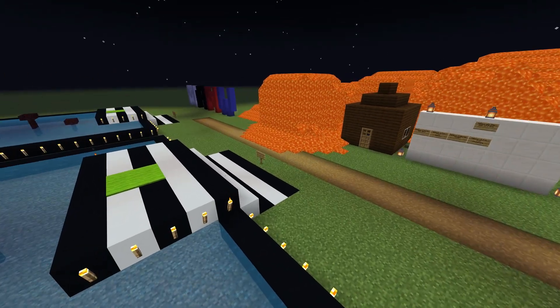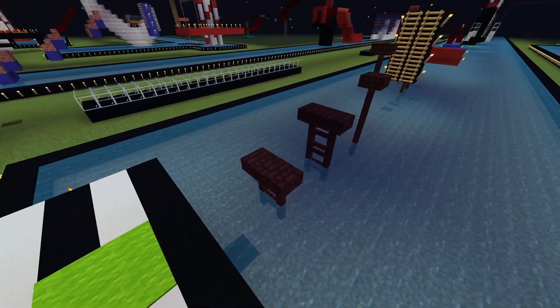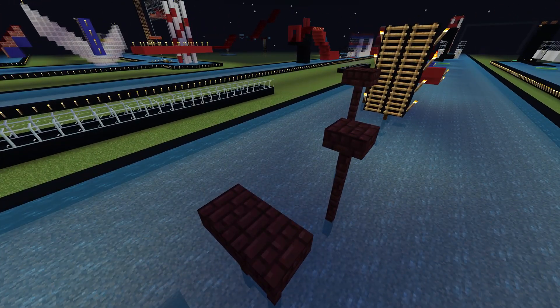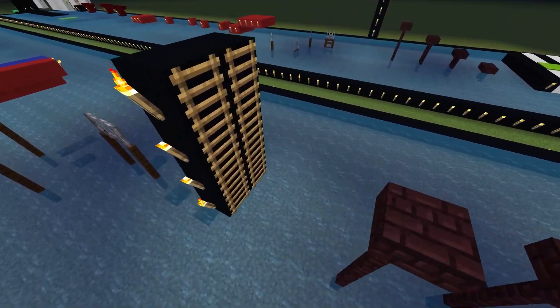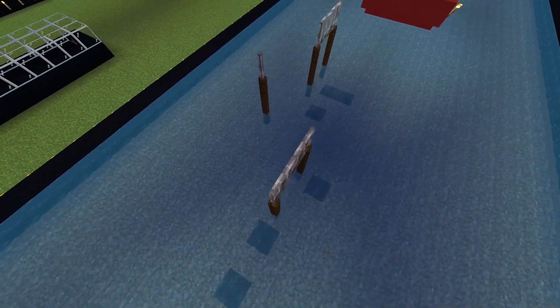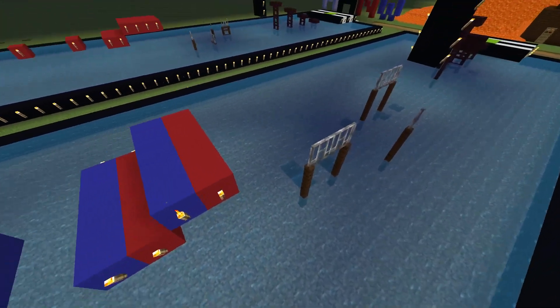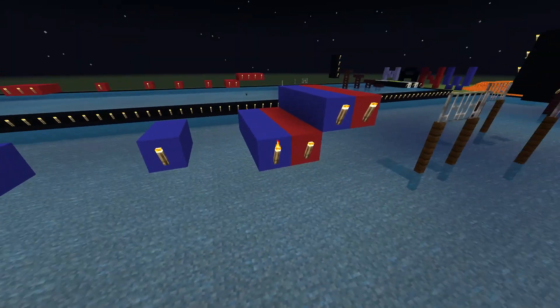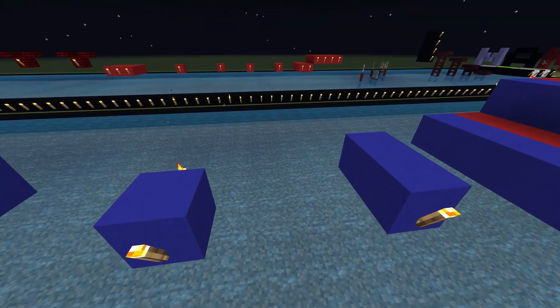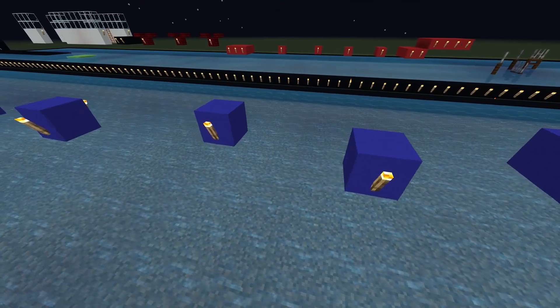We're going to start by going over the course and the rules. First obstacle is the Shrinking Steps — athletes must run up these steps and jump to this rope. Once you get onto the rope, you start Iron Crossing. Athletes must make it across these bars. From Iron Crossing, you go to this platform and then the toughest obstacle from qualifying night 1, the Spinning Bridge.